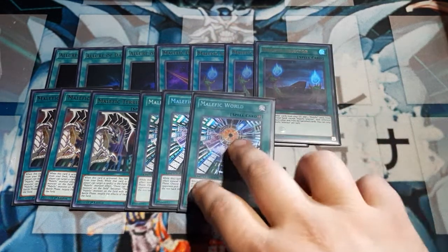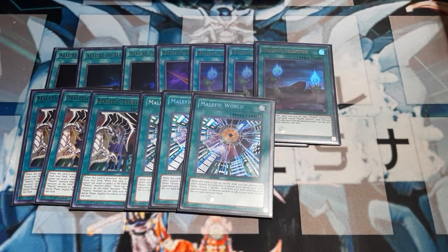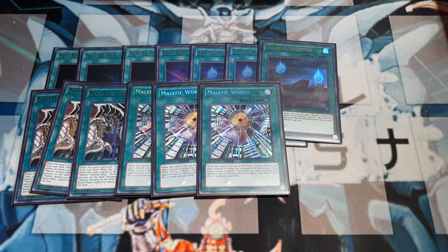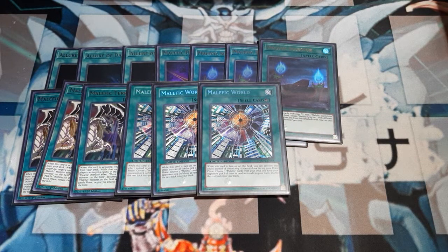Let's talk about the field spell, Malefic World itself. While this is face-up on the field, you can activate this effect instead of conducting a normal draw during the draw phase: choose three Malefic cards from your deck, have your opponent pick one at random — that gets added to your hand, the rest gets shuffled back in. If you really want Malefic Territory, just hand your opponent three copies face-down and they'll select it no matter what. When playing with Malefic World, if there are three copies of the card you want still in your deck, you can literally cheat the draw and remove the random chance.